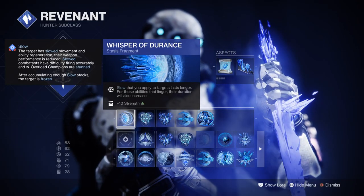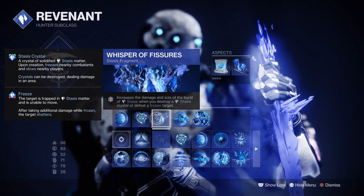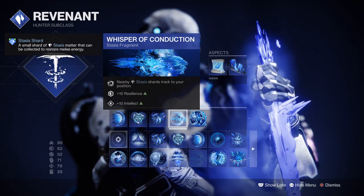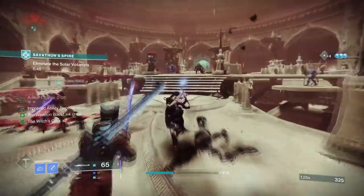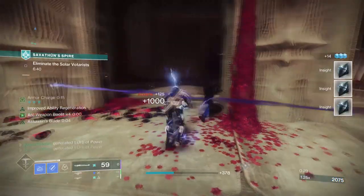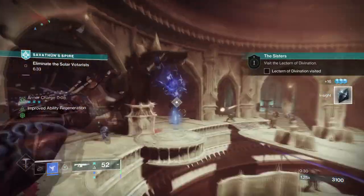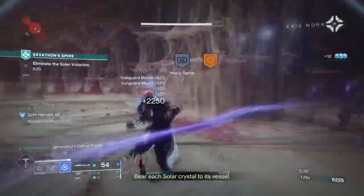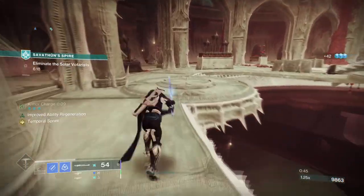For fragments, we have Whispers of Durance where slowing from your abilities lasts longer. Whisper of Refraction where defeating slowed targets grants you class ability energy. Whispers of Fissures increases the damage and size of crystals or frozen targets. Whispers of Conduction where nearby stasis shards track to you. And Whispers of Rhyme where collecting shards grant a small amount of Overshield. With how strong stasis hunters are with their flexibility of fragments and aspects, you're getting a lot back compared to using stasis Warlock or Titans. Durance and Refraction will play a big part when using our dodge and melee, while Conduction and Rhyme will play off the shards we'll be creating. Fissures is always a good choice to go with.